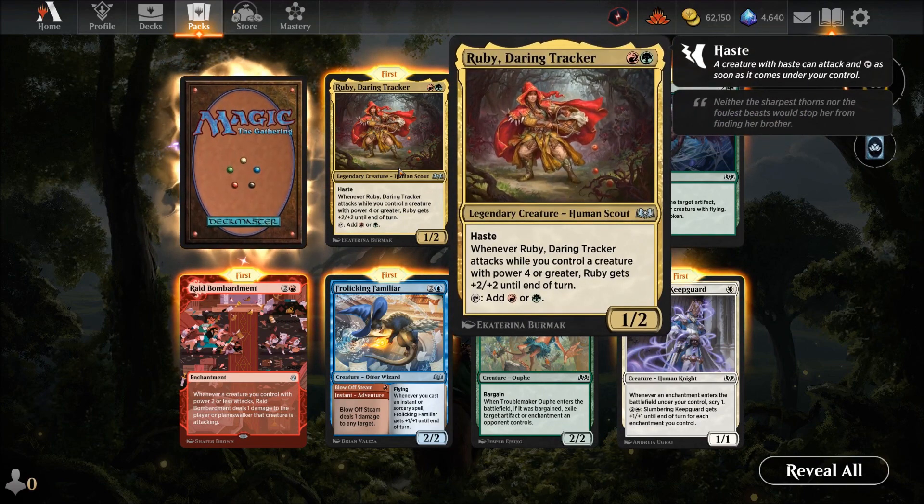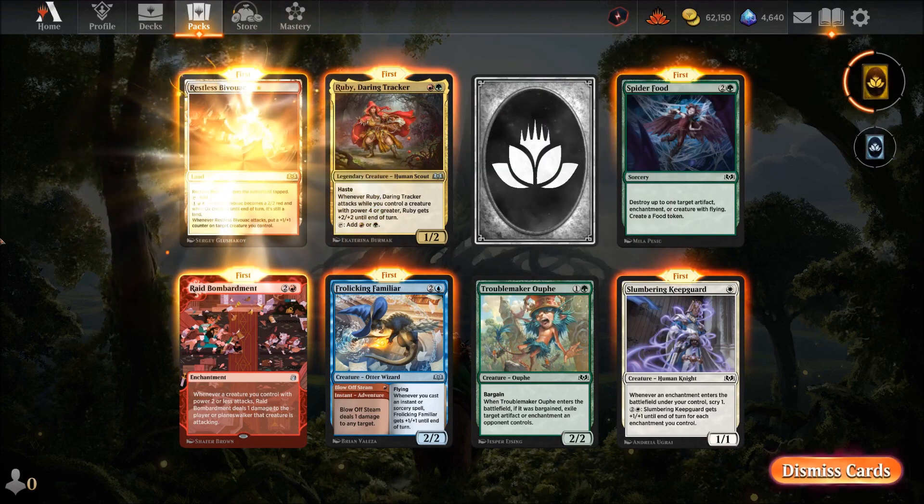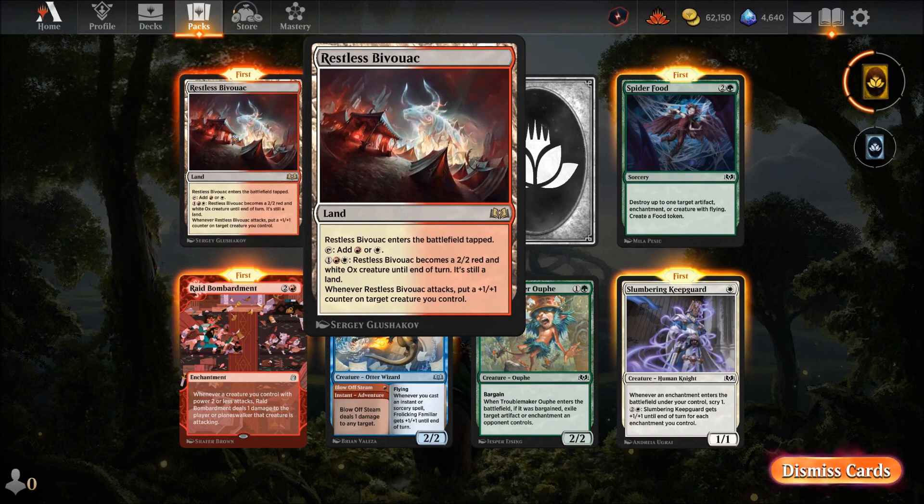Ruby Daring Tracker — red-green, Human Scout with haste. Whenever Ruby attacks while you control a creature with greater power, Ruby gets plus two plus two until end of turn. Not bad for ramping up but needs big creatures to be really effective. Then our first legendary land — Restless Bivouac. Enters tapped, taps for red or white. Tap and pay one or two to make it a two-two red ox creature until end of turn while remaining a land. Whenever it attacks, put a plus-one-plus-one counter on a target you control — decent secondary ability.